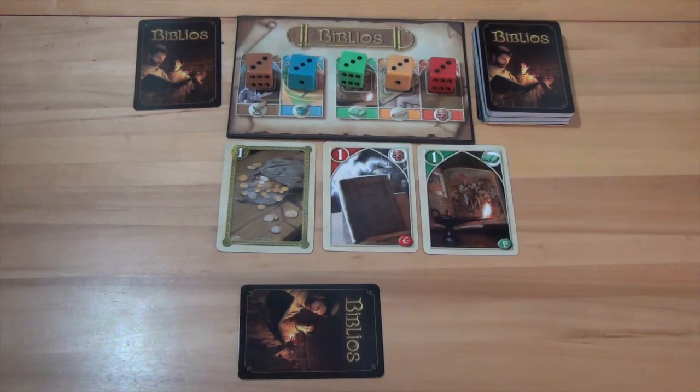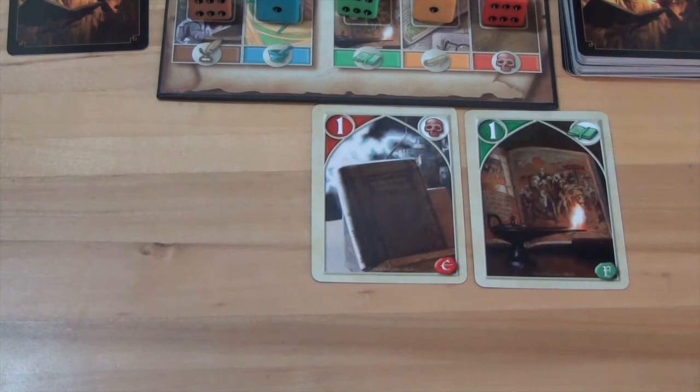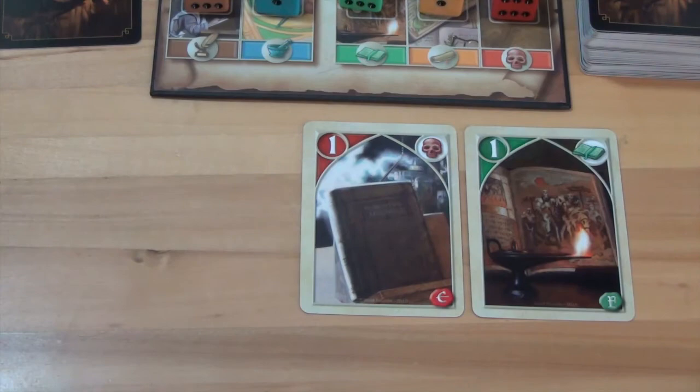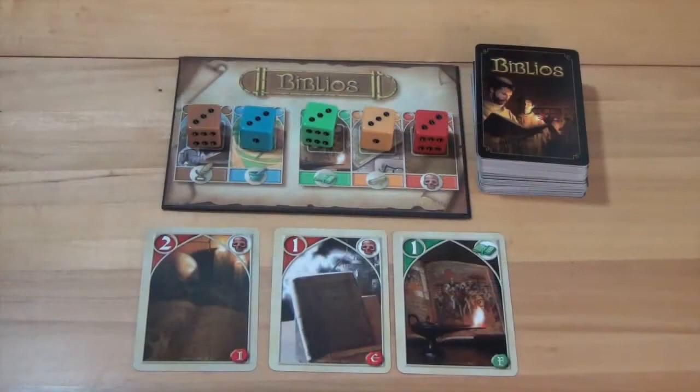After the active player has placed all required cards, they will add the card placed in front of them to their hand. Then all other players will draw one card from the face-up cards in the public space, in clockwise order starting with the player to the left of the active player. There is one special type of card known as a church card, which will have a purple number on it. As soon as any player acquires a church card, the game is immediately put on hold and the church card's effect is completed. If the active player drew a church card and decided to keep it, they would immediately play it, then continue their turn.